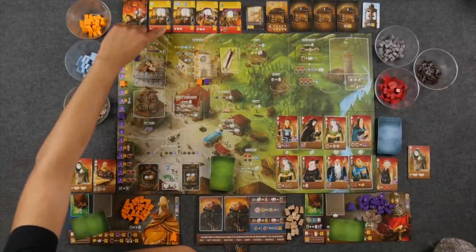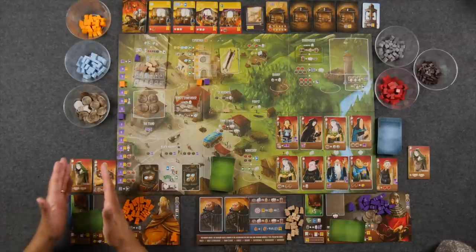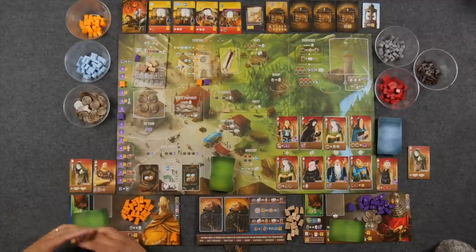Tools at the end of the game will score depending on how many you have total. There's a little chart — one, two, four, six, nine. So if you have a maximum of all five apprentices with a tool each, you can get nine points maximum.